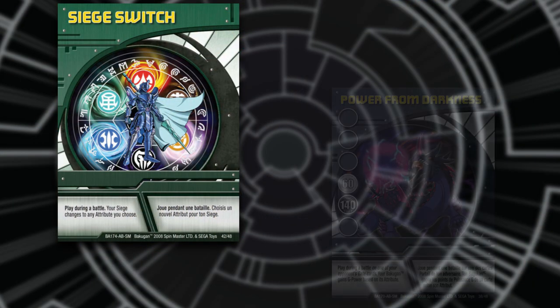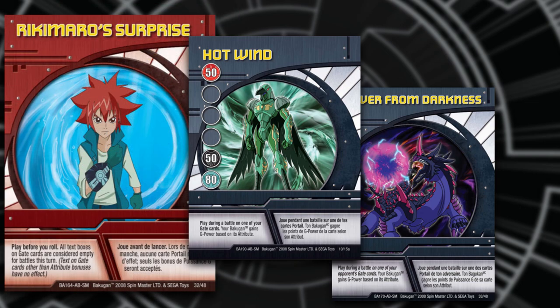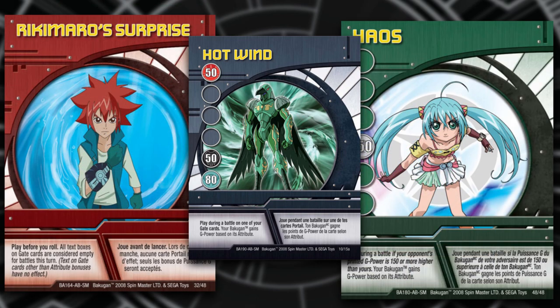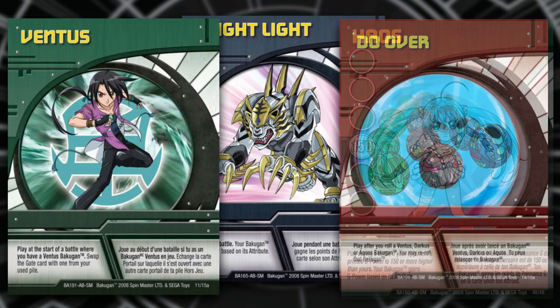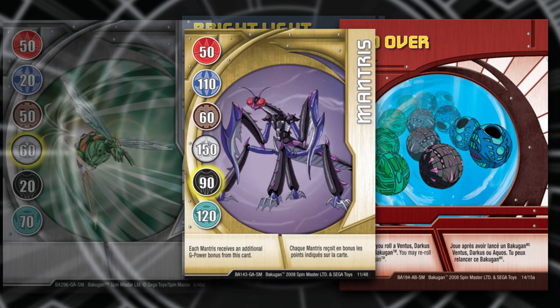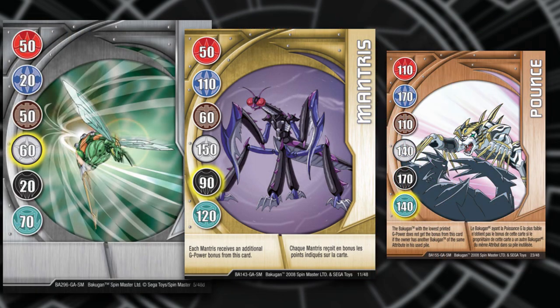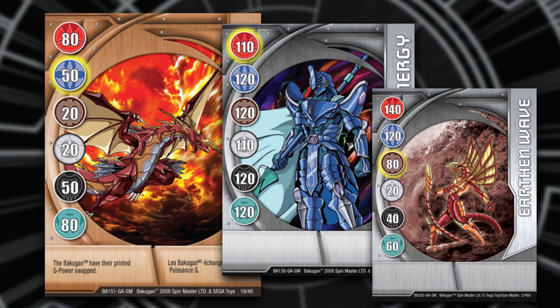Before, during, or after a battle is when ability cards may be played. So during a battle, always check your ability cards to see if you can find some way to win. Remember that cards always take precedence over the game rules, so obey the ability card and gate card rules first. When planning your deck, it's important to read the ability card and gate card rules so that you can have the most powerful deck and always prepare for your opponent.